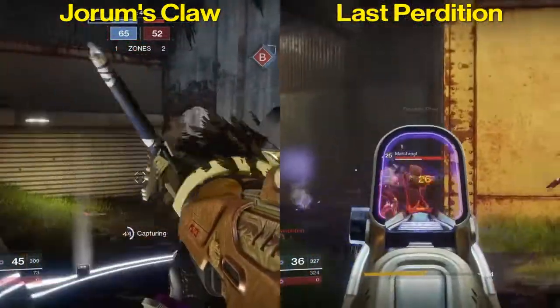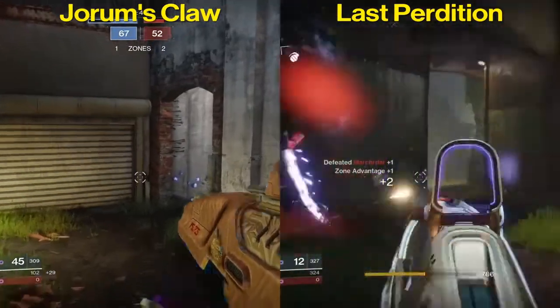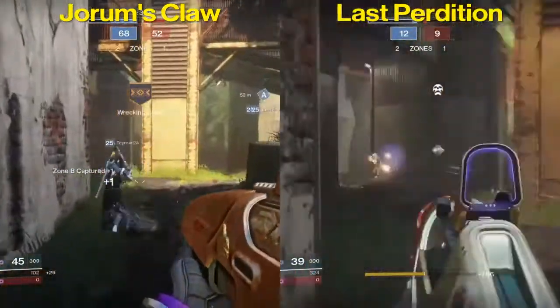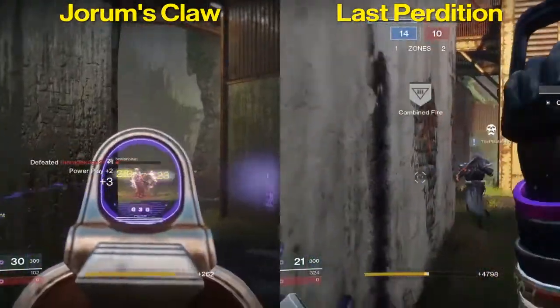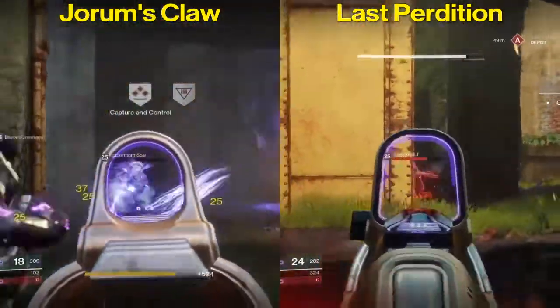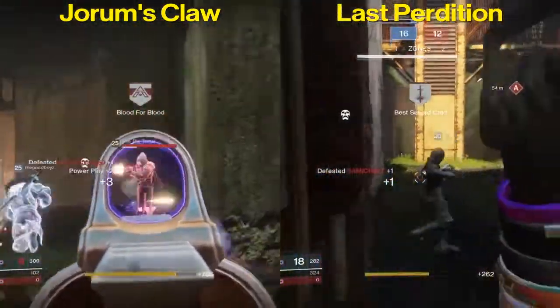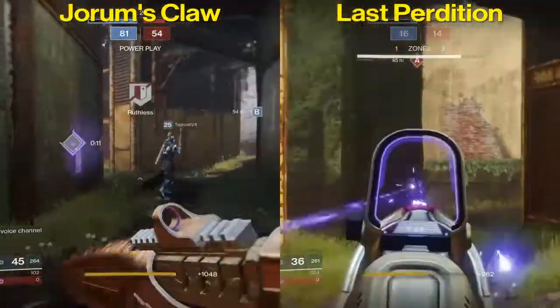Now let's take a look at two hidden stats: inventory size and aim assistance. Inventory size is the amount of extra ammunition a gun can hold, and that number is slightly bigger on Joram's Claw. Aim assistance is the magnetic force that draws your gun to an enemy, and it is the same on both of these guns.